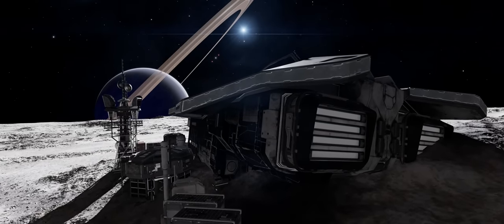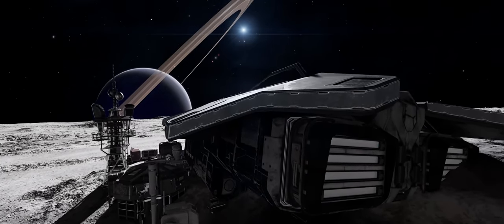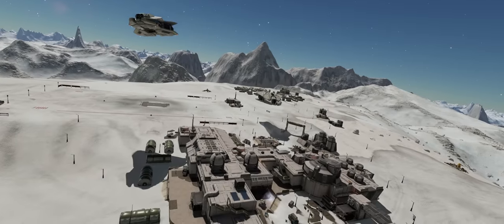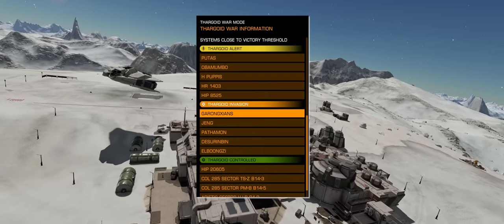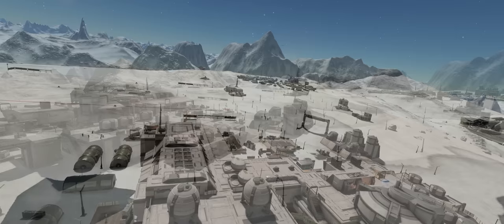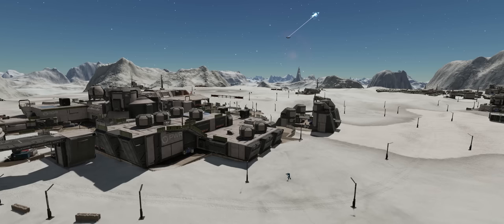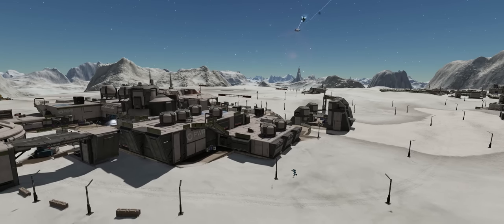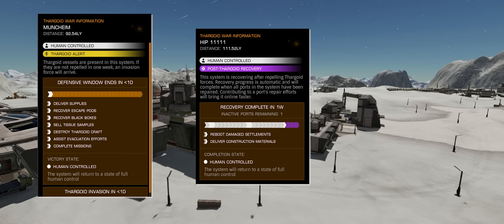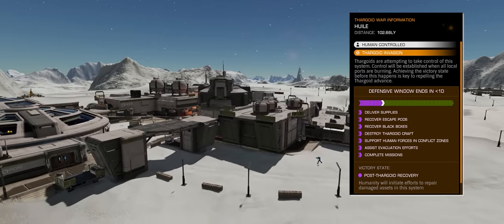As a result, the galaxy map now contains more information to better direct players to where they might make a difference in the war effort, and what they can do when they get there. The Thargoid war information view on the left-hand side of the galaxy map now contains a list of systems in alert, invasion or controlled status that are closer to their victory thresholds, so players can quickly tell where they can make a difference. On the right-hand side, when you query the war status of a given system, the game now provides much more granular descriptions of what actions players can take to help effect positive change.